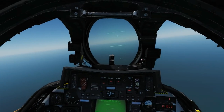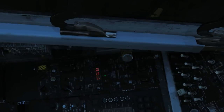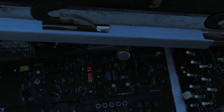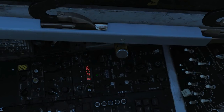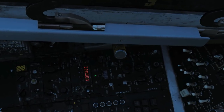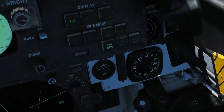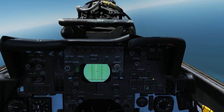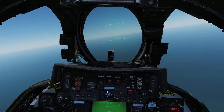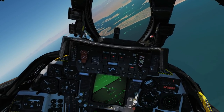Now we need to find the tank, so back to active pause and into the RIO seat. The tank's frequency is 320 megahertz on FM. We'll cycle up to 320 and switch to FM. Going back to transmit/receive — we can hear him transmitting — so now we switch to direction finding. The BDHI is telling us a direction, and back in the cockpit we can see the same indication on both the BDHI and HSD. Let's unpause and get on with it.